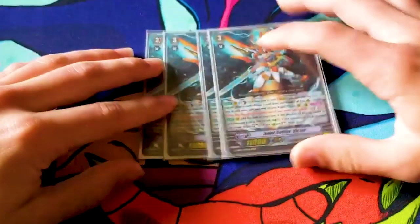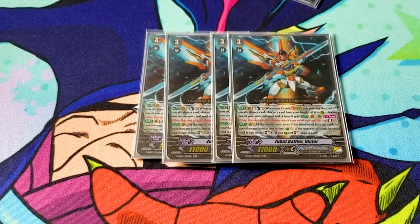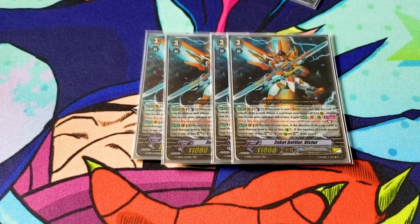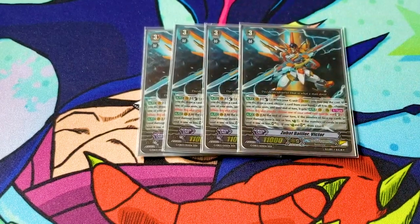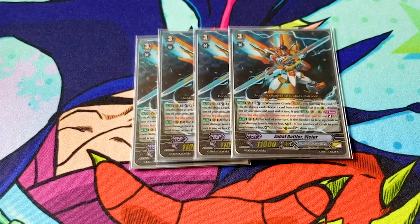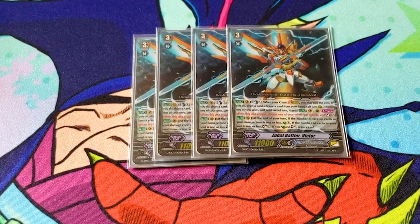For Grade 3, we run four Zubat Battler Victor. When you stride over it, counterblast one, draw a card, call one card from your hand or rearguard — you must call. Then choose a unit and until end of turn it gets, once per turn, when it attacks, re-stand one of your other rearguards. You can give it to your vanguard or to another rearguard, whatever the situation calls for. Its other skill: at end of your turn, if the number of face-up cards in your damage zone is one or less, you can countercharge one. And if the number of cards in your soul is one or less, you can soul charge one. If you both countercharged and soul charged, you get to draw. So if you exhaust your entire soul and resources, you get a little back and draw a card. It's kind of your main ride target.